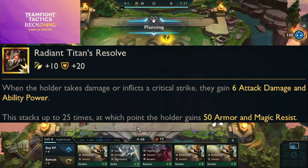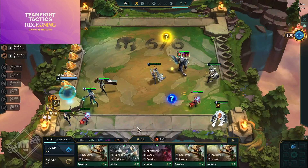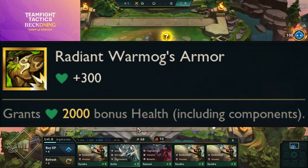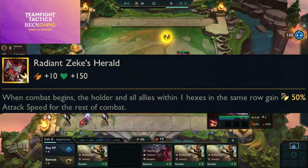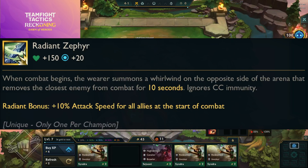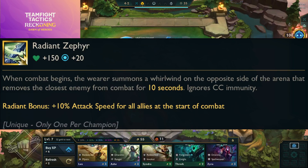Radiant Titan's Resolve — when the holder takes damage or inflicts a critical strike they gain 6 attack damage and ability power, stacking up to 25 times; at max stacks the holder gains 50 armor and magic resistance. Radiant Trap Claw — when combat begins the holder and all allies within one hex in the same row gain a shield that blocks the first enemy ability and stuns the caster for five seconds — essentially multiple trap claws giving triple the effect.